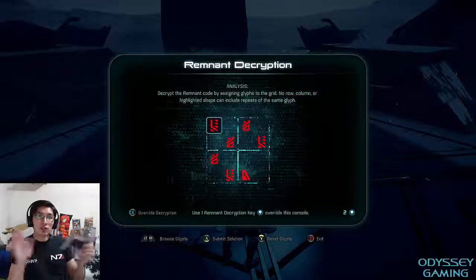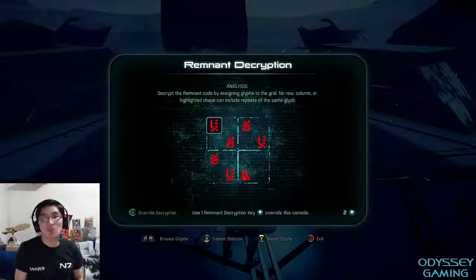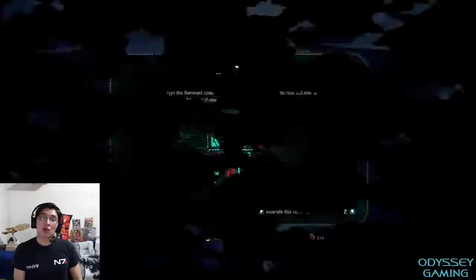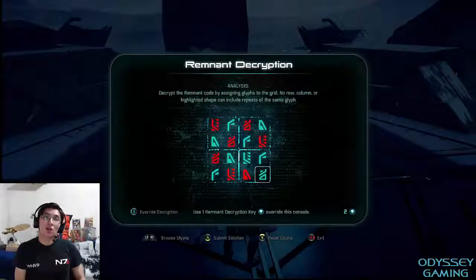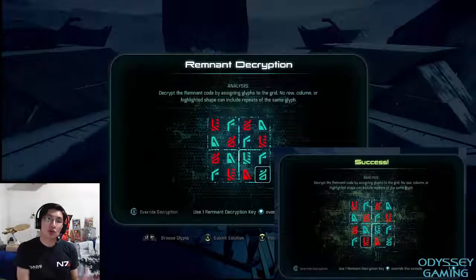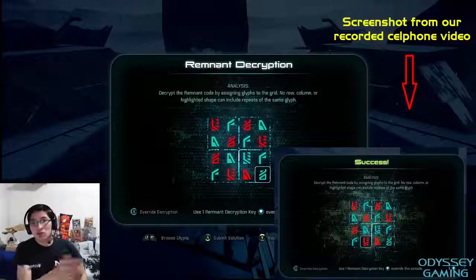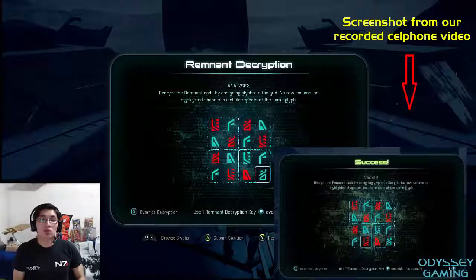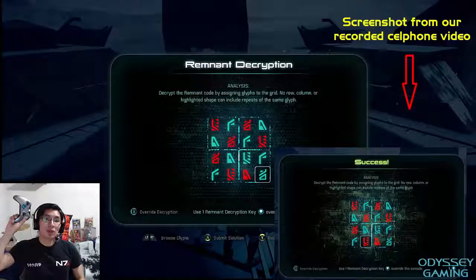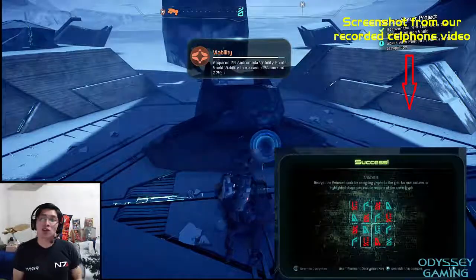I'm going to make a side-by-side comparison. I have entered the solution, and right now, as you can see on the screen, we have the screenshot of what the screen showed when we used the remnant decryption key, and the solution entered. Just copying the same thing. We're going to hit OK — and success. We still have two decryption keys, and we solved the puzzle.